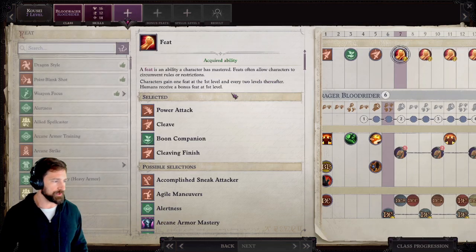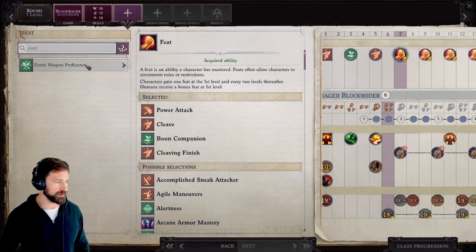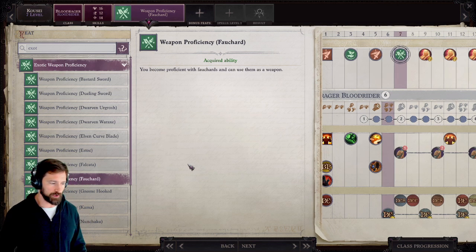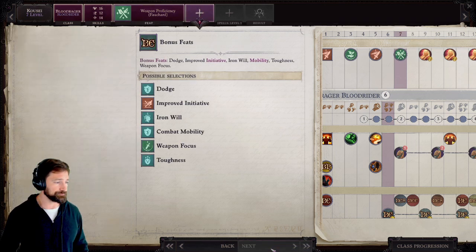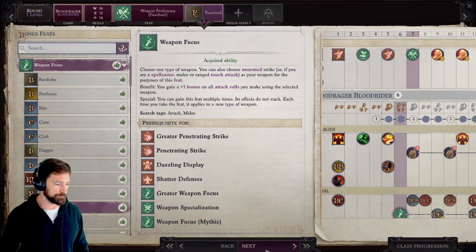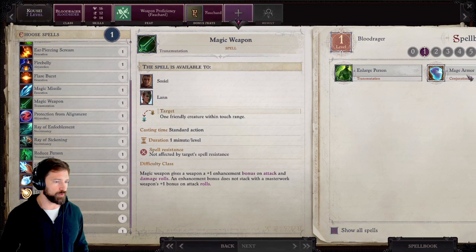At level 7, another Blood Rager level. This is one of the reasons I went with Celestial — I really want a Fauchard. A Fauchard is an exotic reach weapon that requires a feat to use, but it has an expanded critical threat range, which is really good for this build. We want crits, and it's a lot of fun to see crits popping off with this weapon. Now that we've taken Weapon Proficiency, we take Weapon Focus with our bonus Blood Rager Bloodline feat — Weapon Focus Fauchard. For spell selection, I'm pretty much going with self-buffs and really only casting self-buffs.